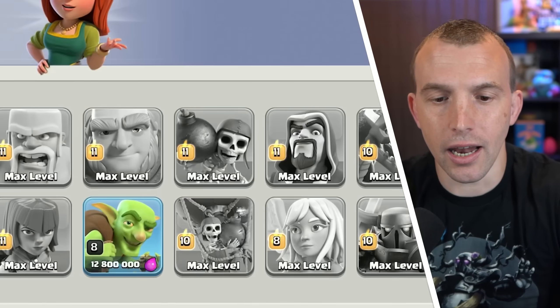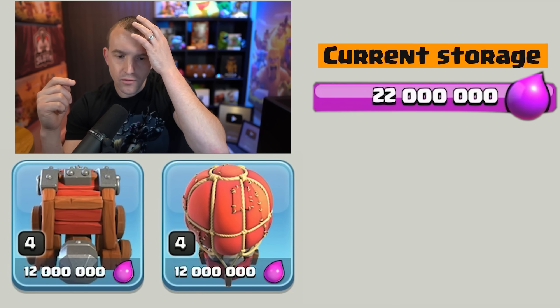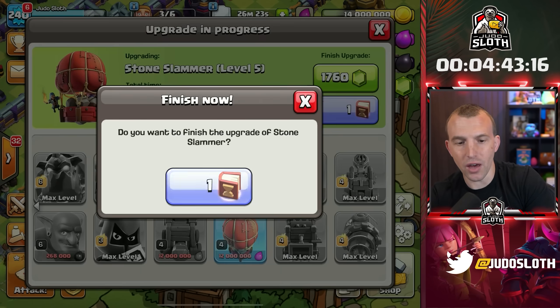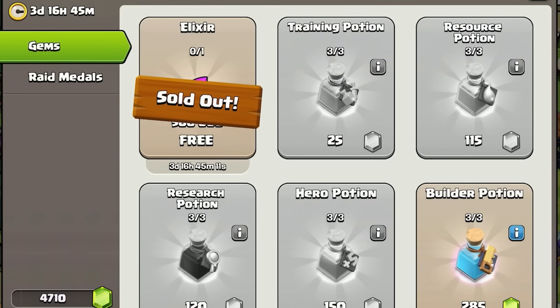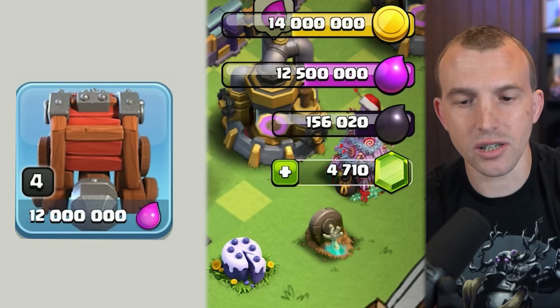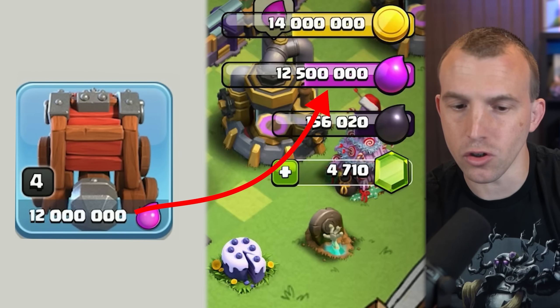That allows me to - do we go with one of these? That would give us 8 million left over. Let's go with the stone slammer - book of everything. That's 10 million. Can I get the resources from the raid medals? Yes. That means we are slightly over when it comes to the wall wrecker.